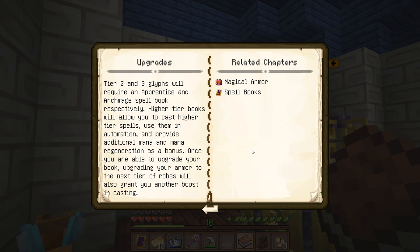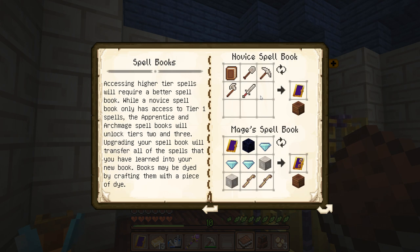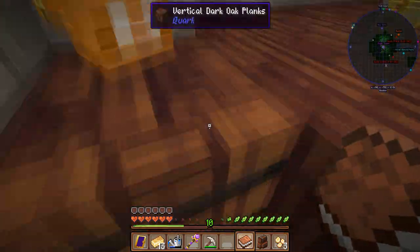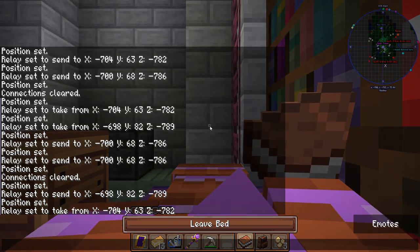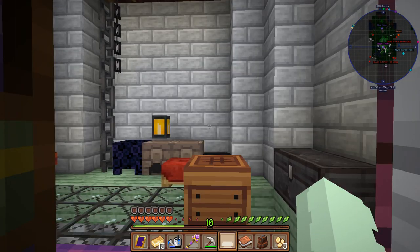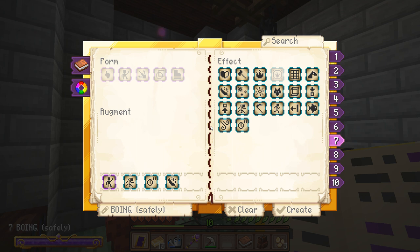I guess the next thing I need to do is upgrade my spell book, which means going diamond hunting. Blaze rods - I have a feeling I might have to go to the nether for blaze rods, which doesn't feel great. Don't I have a freeze spell now? I should try that. I should have all my attack stuff in one area, really. I wonder if it'll let me move them. No, I don't think so.